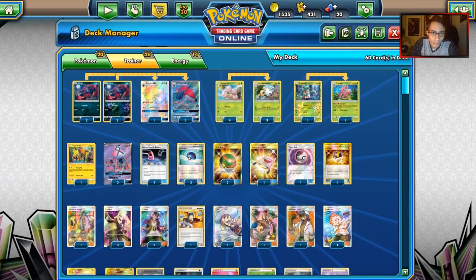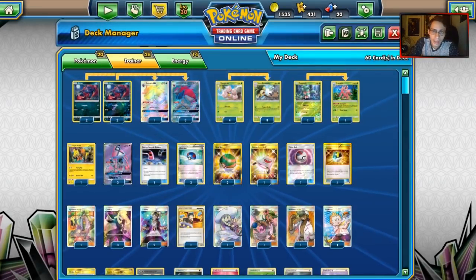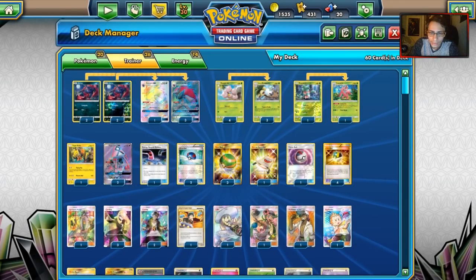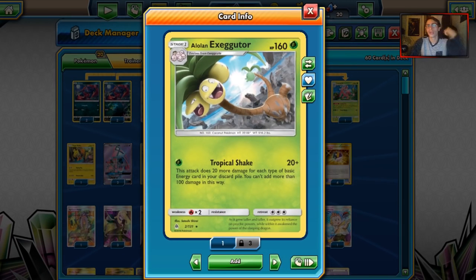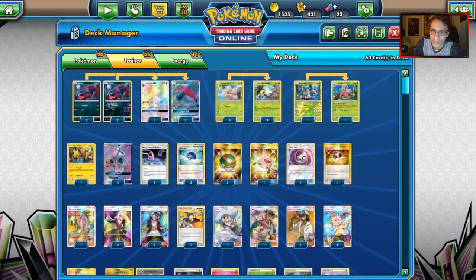We have one Coco, great for Flying Flip; two Lele's for Wonder Tag; and I'm playing a 1-1 Lurantis line with Sunny Day. Sunny Day lets Exeggutor do 20 more damage to our opponent's active. When we're capping at 120 with Lurantis in play, we're actually hitting for 140, and with a Choice Band we're hitting for 170. We can pick off Tapu Lele's, and using Tropical Shake with Kukui, Choice Band, and Lurantis, we can hit in the 190 range.